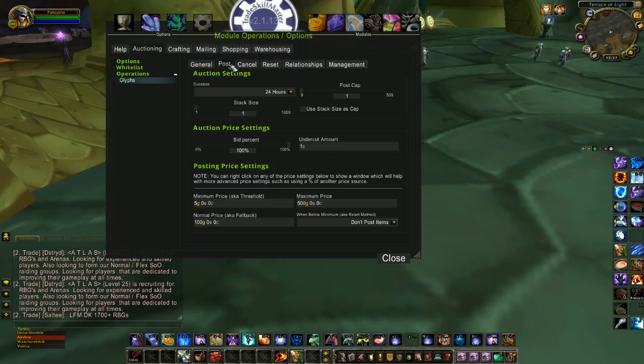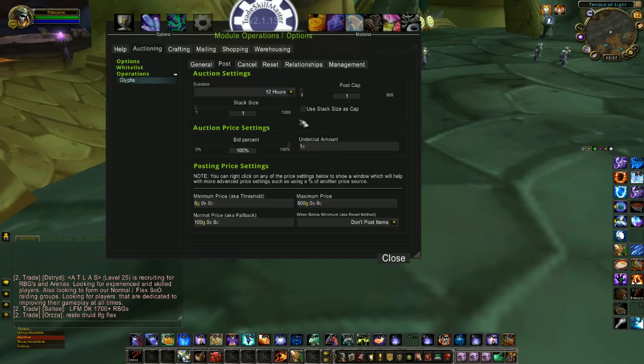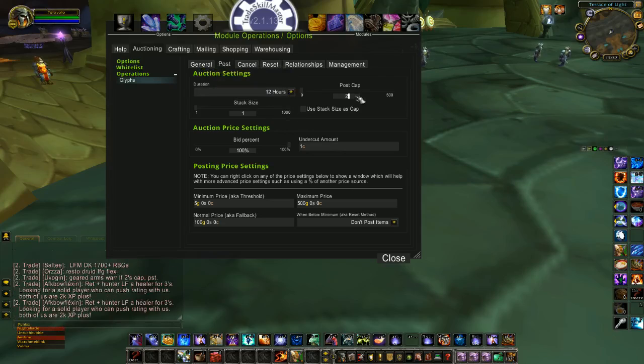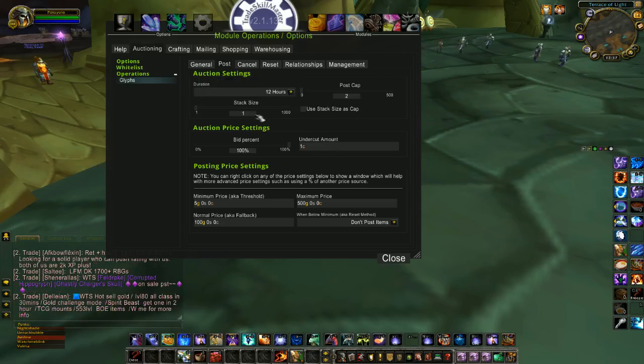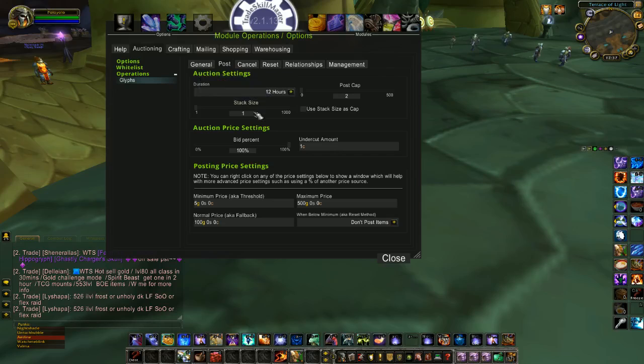From there, go to Post. I post my glyphs at 12 hours, but 24 and 48 all work — it's whatever you want to do. My current post cap is set at 2. If you're just starting out, you may want to try 1, just because you may not have a lot of stock. For stack size, I only want to post them in stacks of 1, so I leave that at 1.